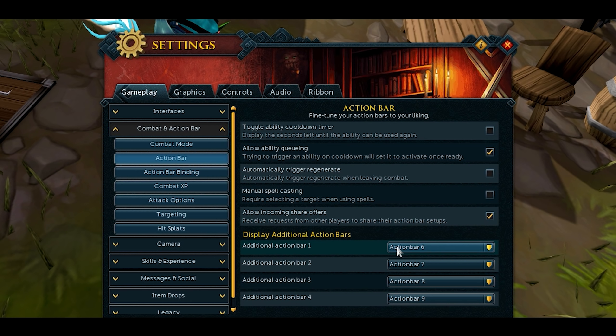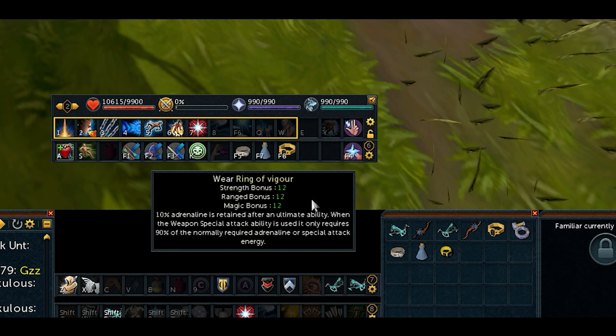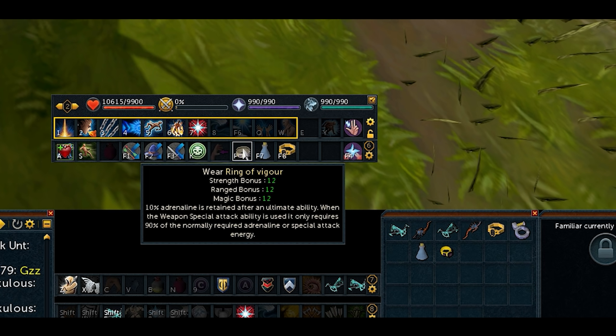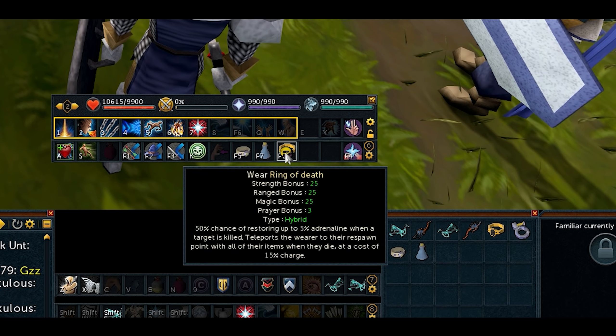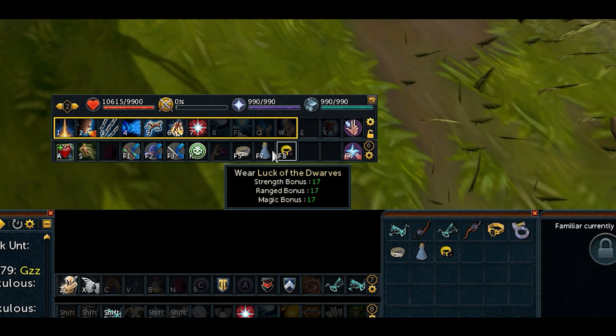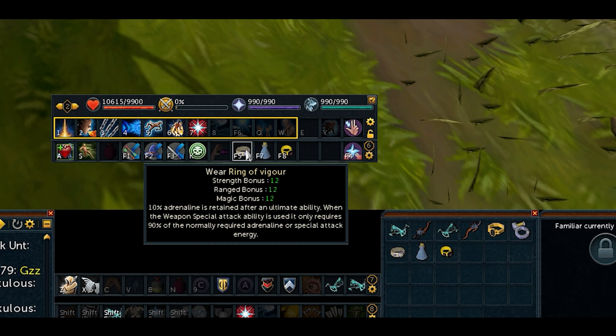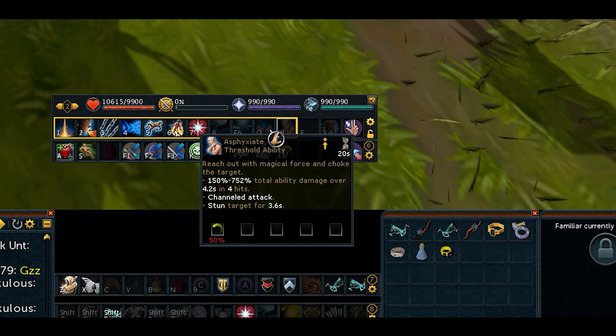Lesson 2 is keybinding certain locations on your bars. We're going to need an additional bar to do this — so you've got your main bar and an additional bar, and together these give us our damage rotation. We can unlock an additional bar through Action Bar settings — go to Action Bar and set Additional Bar 1 as bar 6. I usually have bars 6, 7, 8, and 9 active. So now you have your two Action Bars.